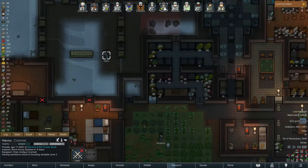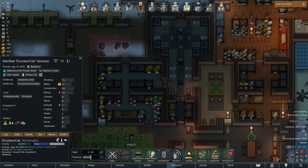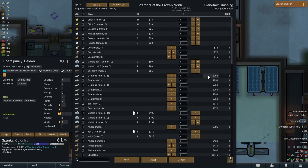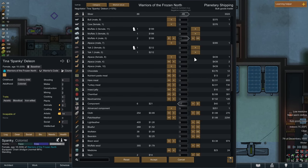We have a bulk trader - Havoc, what are you doing? Your social is at three. We'll wake up Spanky to handle this. We shall sell things - we could sell a cockerel, a hen, a rooster, a couple more hens, some muffalo calves, and maybe even one of our adult muffalo. We'll also sell one of our yak calves. We're just going to sell a bunch of our animals and buy components.